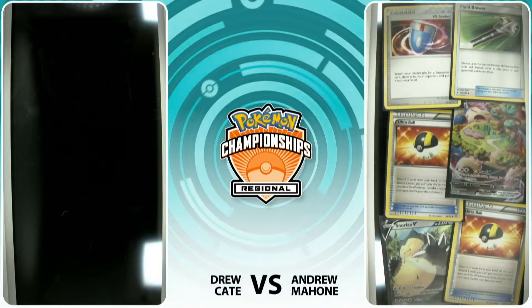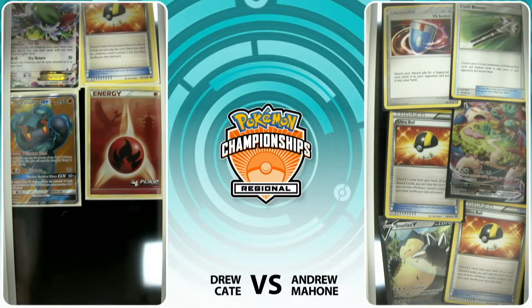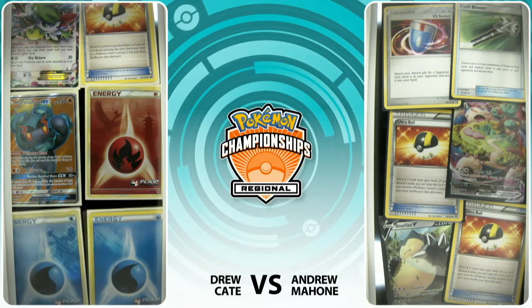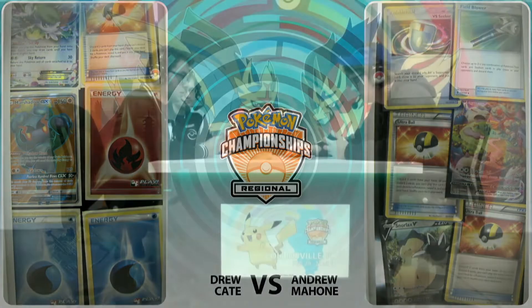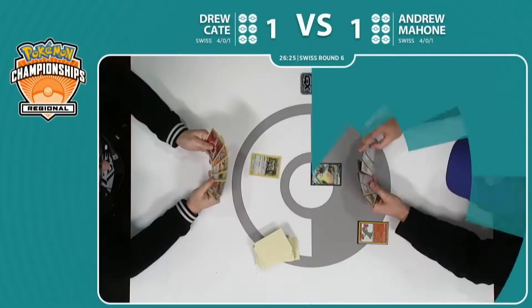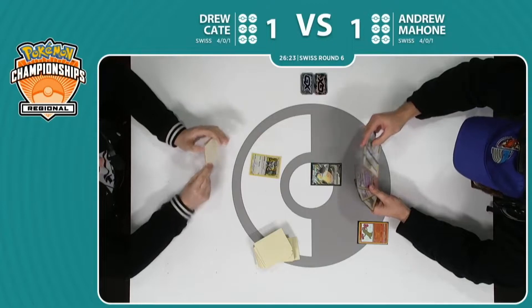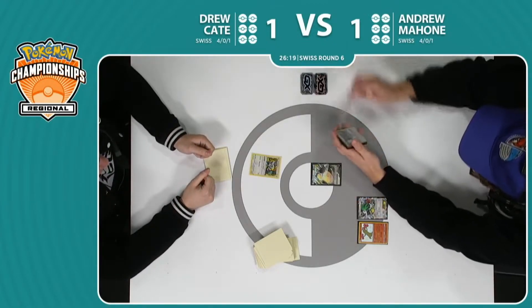Does Andrew have enough Pokémon to keep himself in the game in this final game three? It might end up only being exciting for one player, but it's going to be exciting for all of us. There's a one-one Snorlax line prized for Andrew. We do see one Shaman, double Water, and he does only play three — so maybe could have a little bit of trouble finding that last one. But of course Battle Compressor is a pretty good friend to have. Andrew up first has that Snorlax V, drops a Sudowoodo.